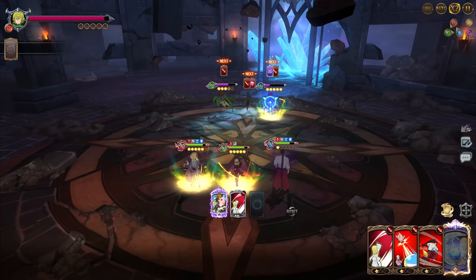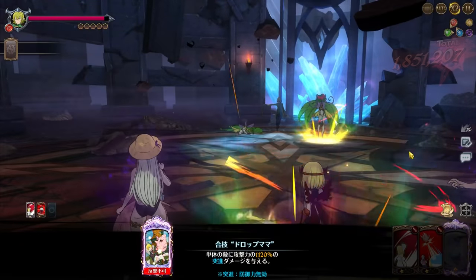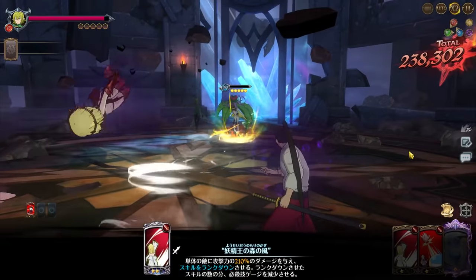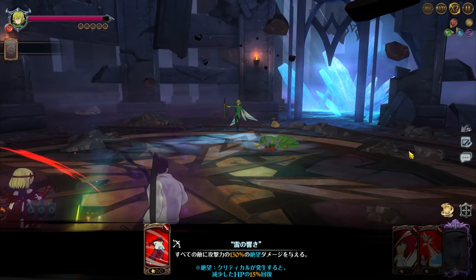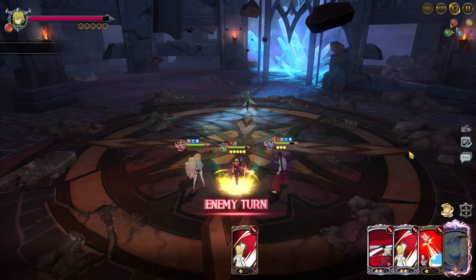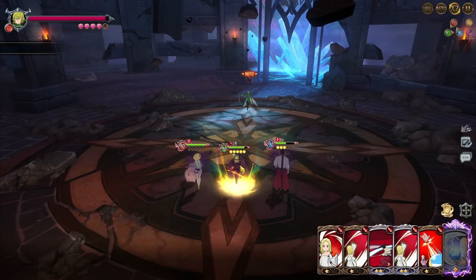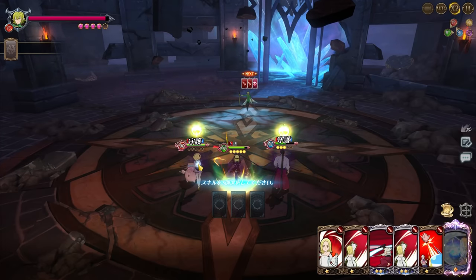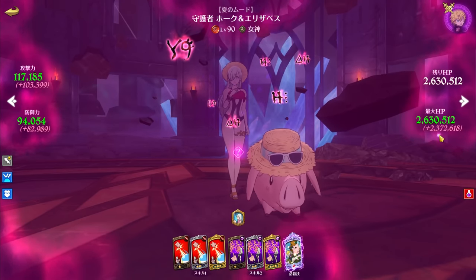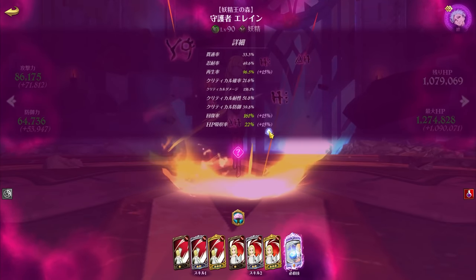I want to guarantee the kill on the guy on the left. She healed for 85k — I forgot to check the substats. I'm getting an 85k heal so that's quite good. Let me check the substats to see the numbers. I'm not getting any substats — I guess I'm just doing that much damage naturally. She has 2.6 million HP.